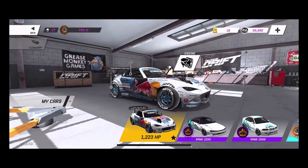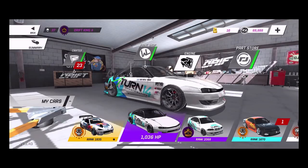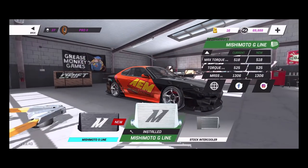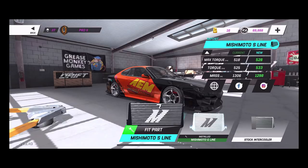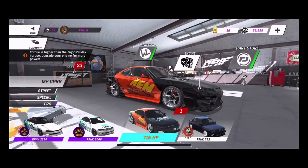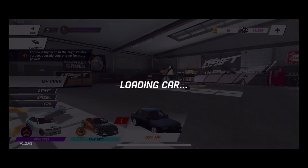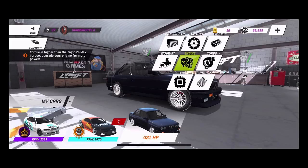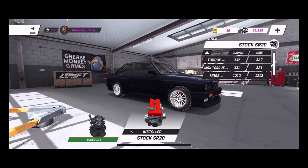This crate build features Mad Mike's car sitting right there at 1223 horsepower, my pro S14, and then starting to build slowly on this S15 — just going to fit my Mishimoto S-line radiator or intercooler. We are going to be doing a crate build on the E30, which is currently all stock.